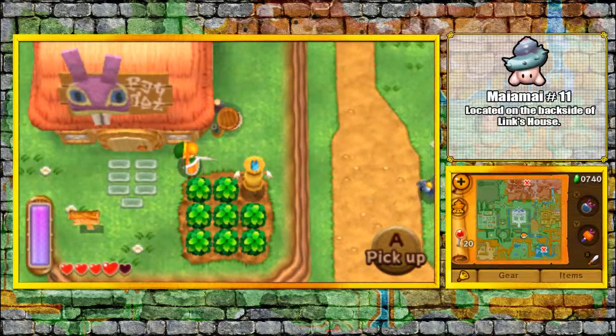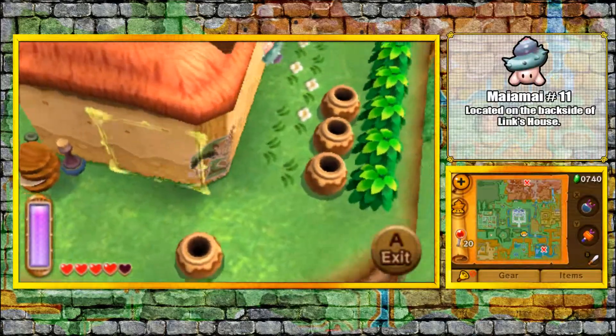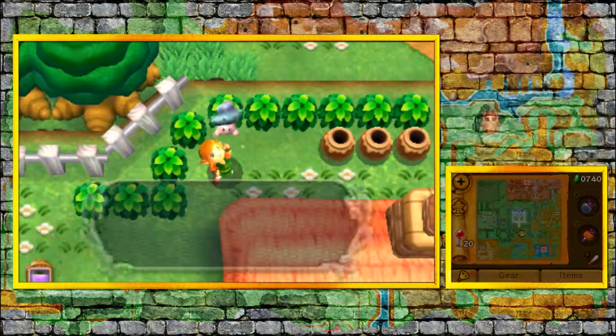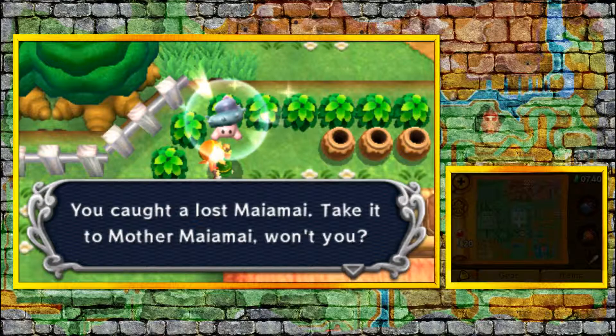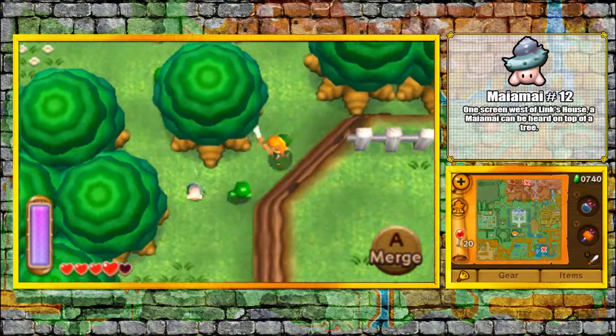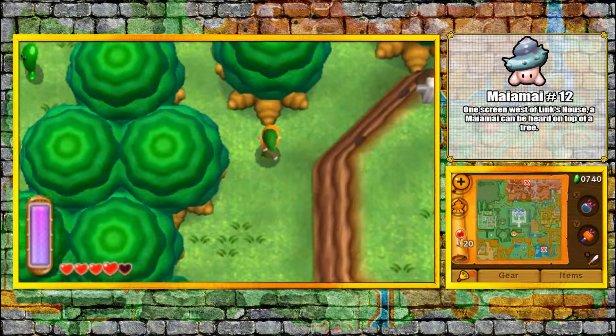First Mai Mai — Mai Mai number 11 — is actually on the back of your house. Use the Merge Ability and pop it right off. Mai Mai number 12: tackle this tree right here, right next to your house, and pick up the next Mai Mai.